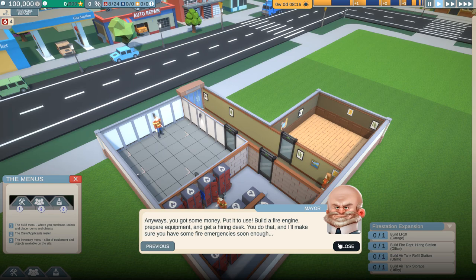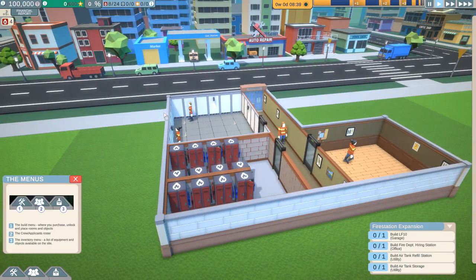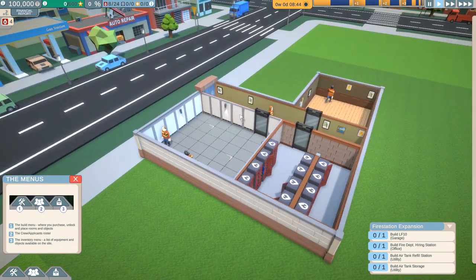Did the mayor just admit to lighting fires in order to justify the budget of the fire department? Man, this is a scandalous neighborhood to live in. Like in the presentation, the graphics look really, really good. I've always been a fan of low-poly style. There's a simplicity to them that just really pops off the screen.